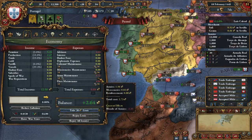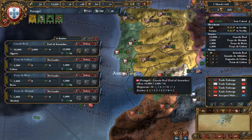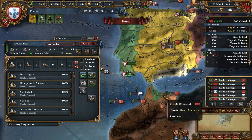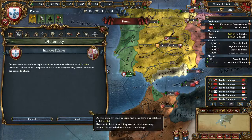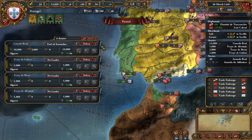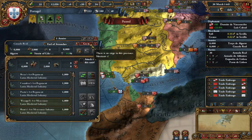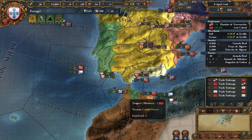I'll increase maintenance a little bit so they can move. Transfer the ships to Morocco. For now I'll improve relations with Castile so I can make sure they will join. My king is 30 years old as I said - I didn't remember that but that's fine.